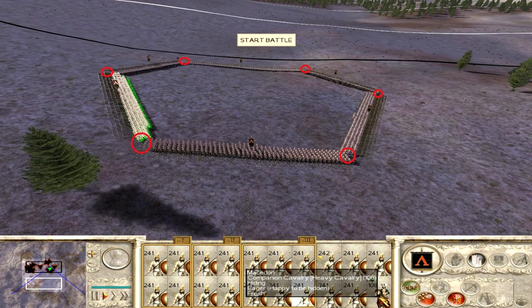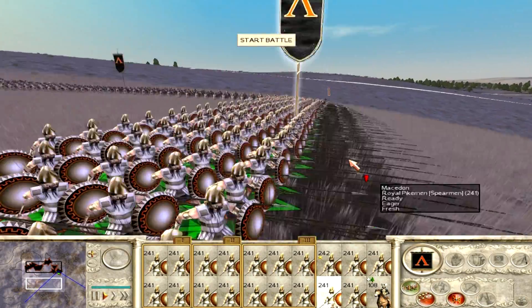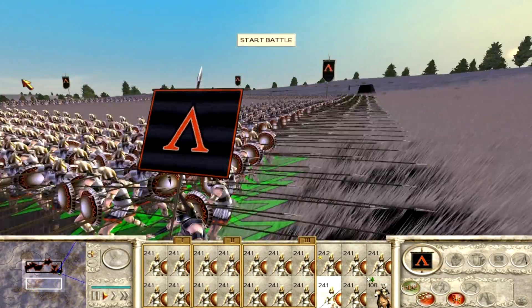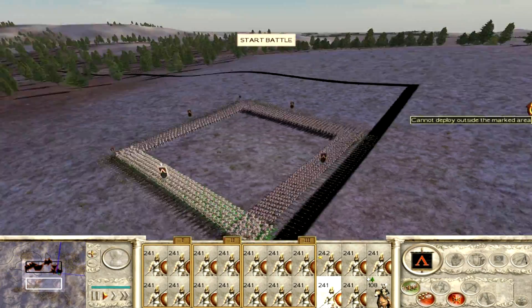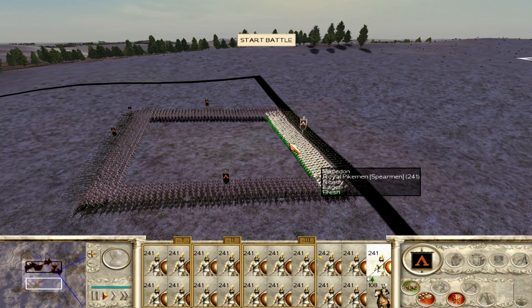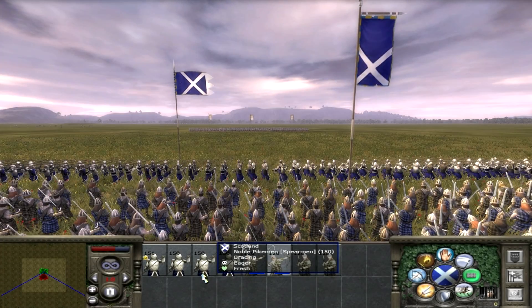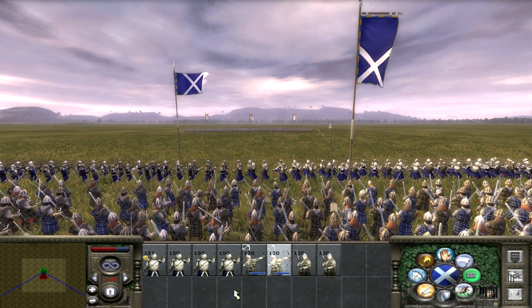So how to build a Noob Box in an efficient way? Here is how. You use 4 units of any type and you deploy them in a square. Notice the way they are standing — look how every unit is deployed from the front line of the unit to their left to the front line of the unit to their right. This way the square is covered with pikes on every side and it is still not impenetrable but it's going to be much harder for your enemy to get through.